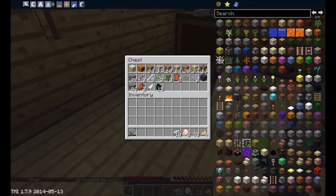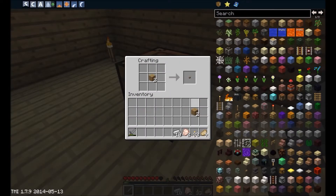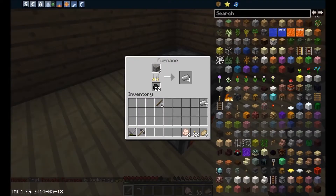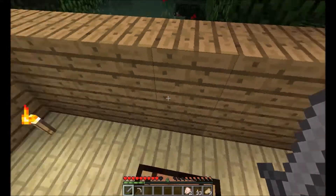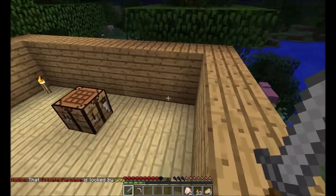We need it. All the rest of the iron will be used for picks, just in case we strike a lucky vein and come across some diamonds. I need to smelt this raw chicken before I go anywhere, just so I don't have it in my inventory.